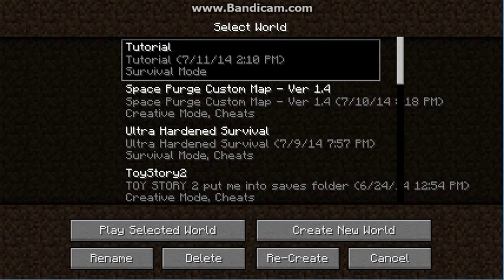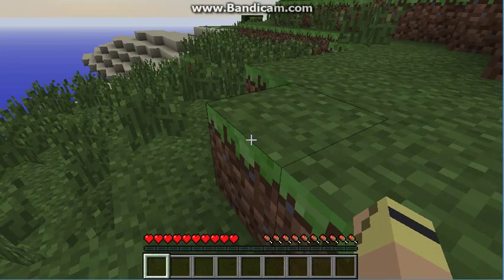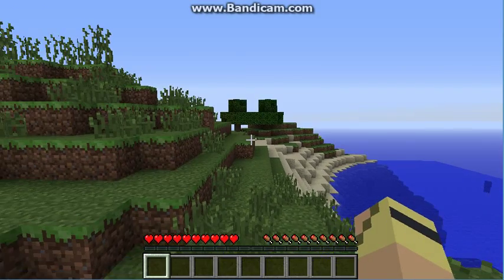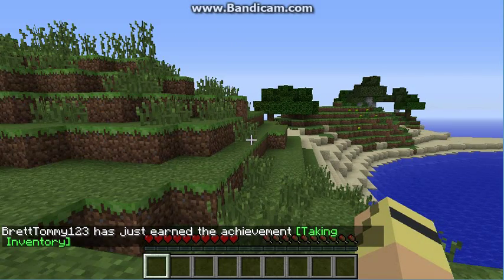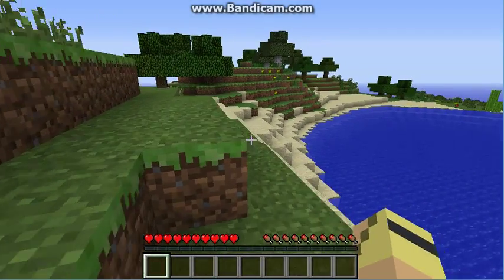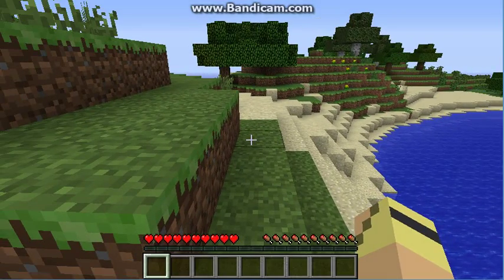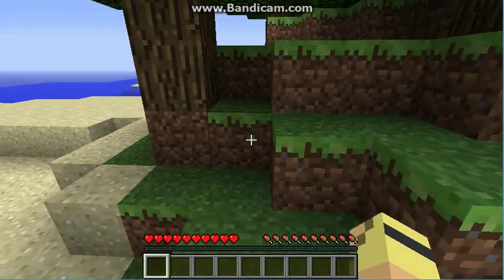I have the map created, so this is the world. If you press E — or I, which is what I have it on — you will open your inventory. E is the default. You double-tap the button you have set to go forwards in order to sprint.